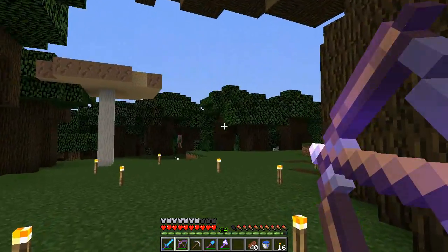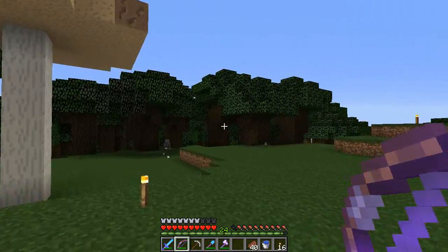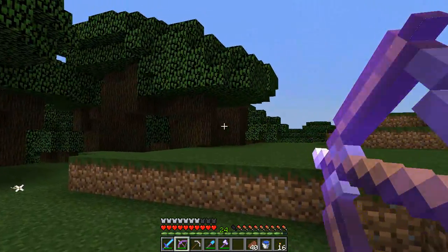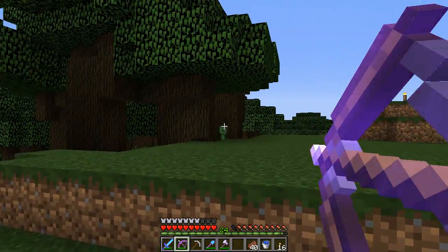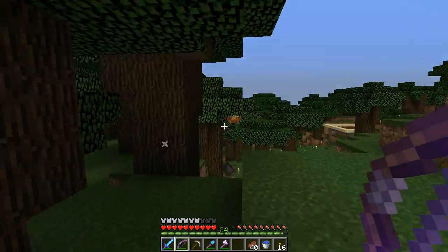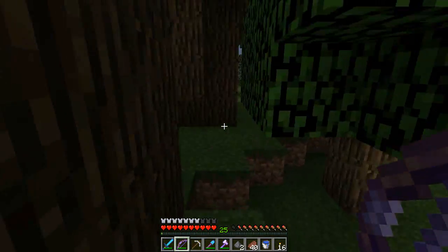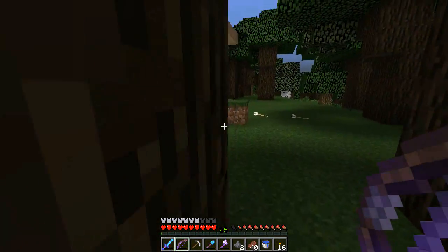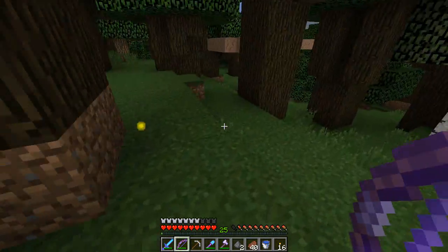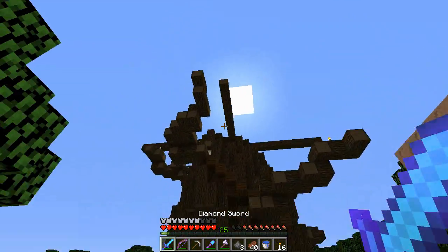There we go — trying to get back to 30 levels so I can enchant something else. As I said before, I spent some time over at the skelly farm that someone's set up — we might see that one day. He's coming — I can see him — oh there he is! There we go. What — did he take his XP down here with him? There we go, 25 — get back to level 30 so we can enchant some more stuff.